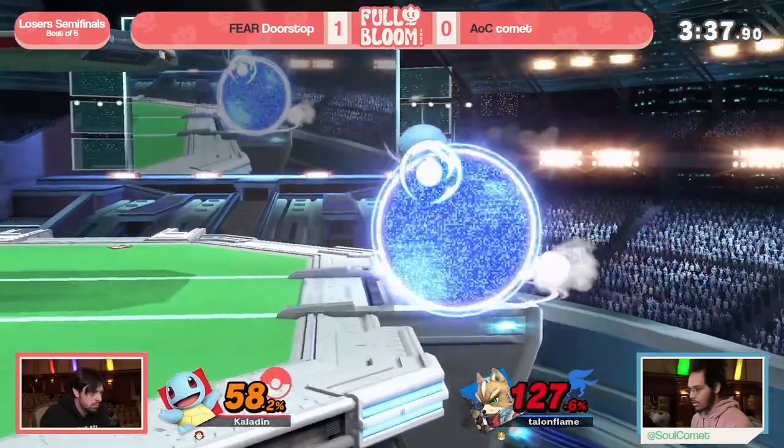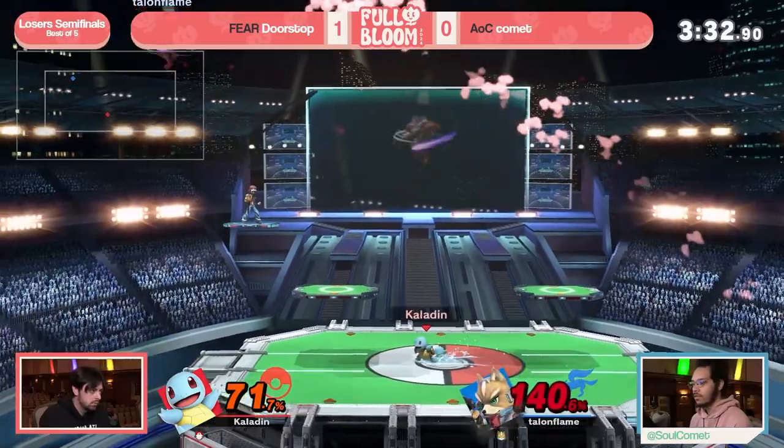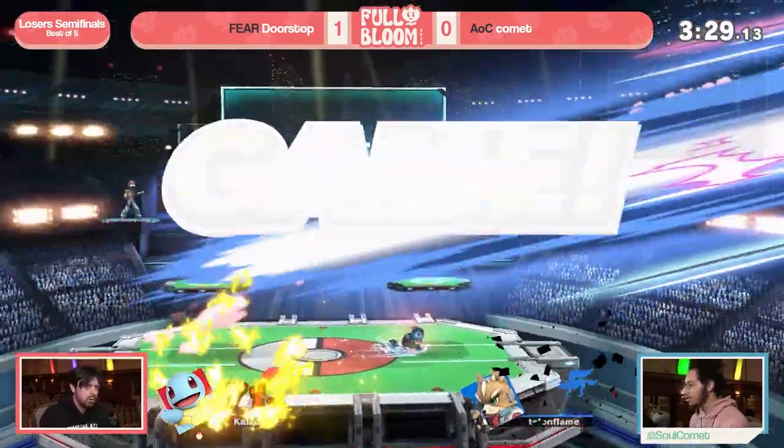Even sitting at only 50%, this is still pretty even — Squirtle is so light and so small that he can die pretty early from an f-smash at the ledge or something along those lines. DI-ing up and avoiding that up tilt situation — oh my god, this is starting to get to a nail biter. Definitely going to be a juicer — back throw going... hello?